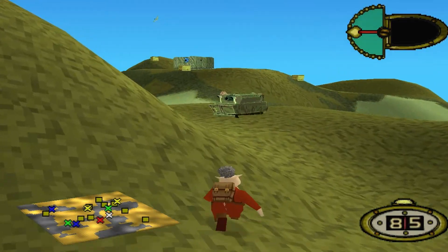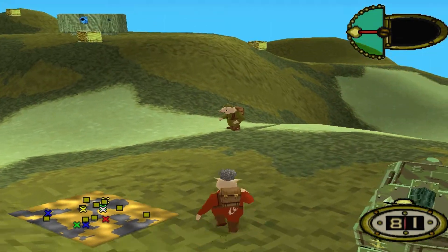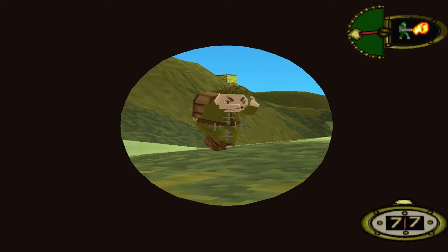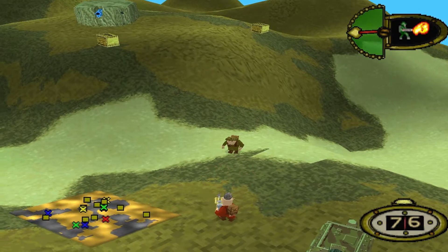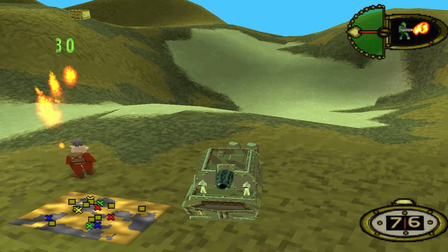The flamethrower in Hogs of War has never been a favourite of mine. I've always seen this weapon as being a last resort, something that could easily be replaced by a more powerful option. With a base damage of 30, it doesn't exactly stand out from other weapons. Situational is definitely a word I would use to describe it, but it does have a few strengths.